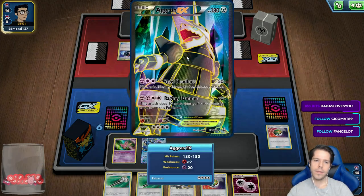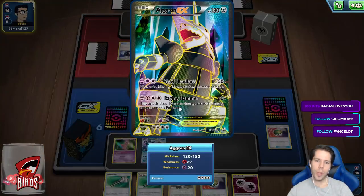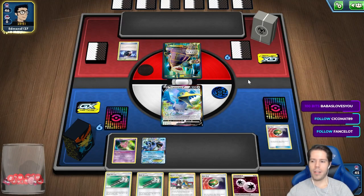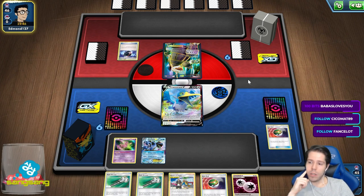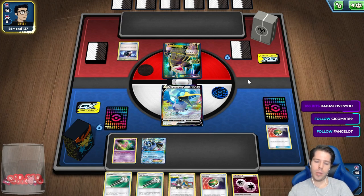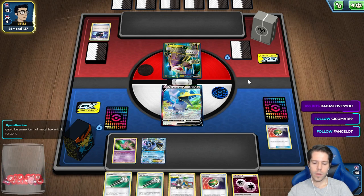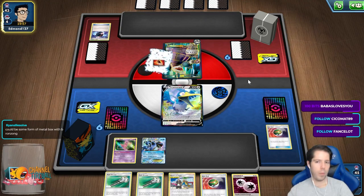Battle Compressor. Could this possibly be Mu3? Because what does this attack cost — there's no way. This is Mu3 with Agron text in there. I have no clue. Could be some form of Metal Box with Bronzong. I'm definitely not winning next turn.